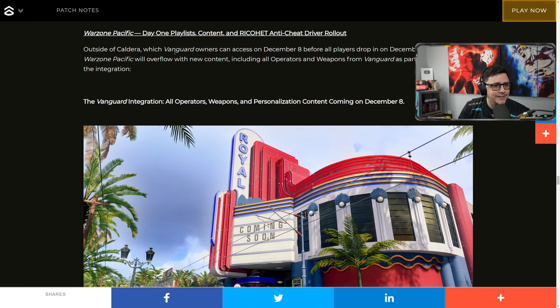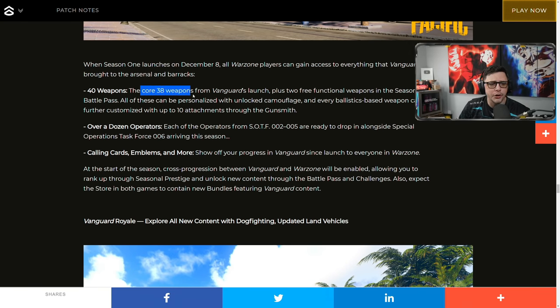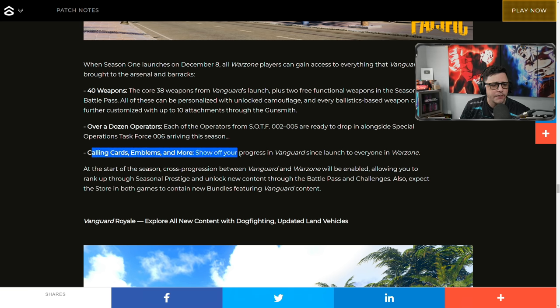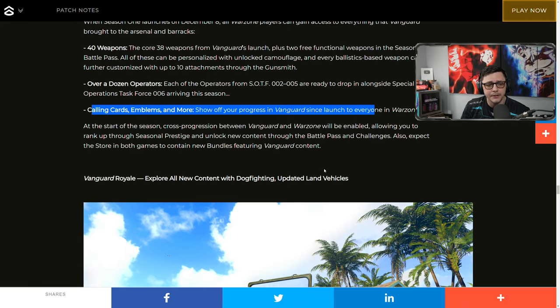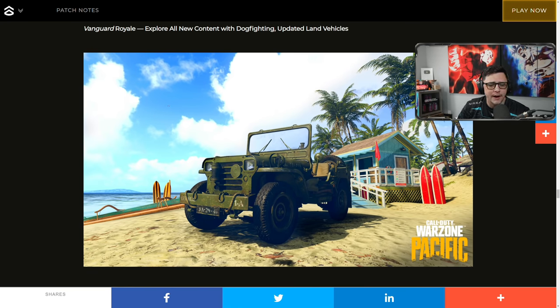Now the playlist — outside of Caldera, the Vanguard integration brings all operators, weapons, and personalization content on December 8th. Everything in Vanguard will be added to the Warzone map, including 38 weapons plus 40 total because there are two in the battle pass at tier 15 and tier 31. You'll also get all 12 operators, calling cards, emblems — everything you can use in Warzone.